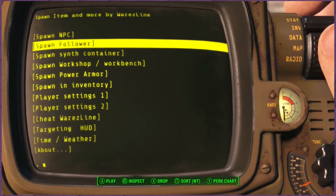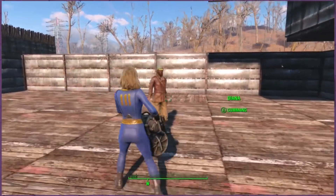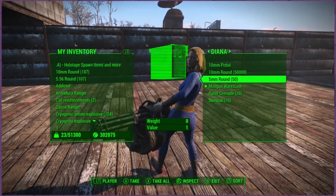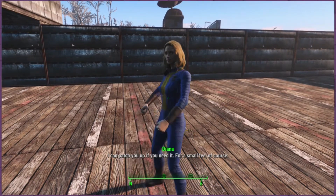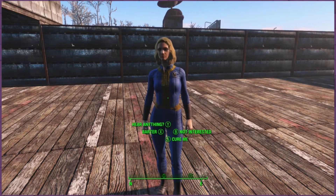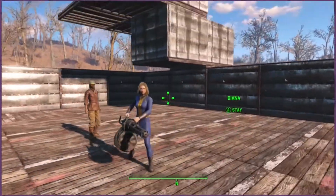Next up is spawn follower. Any of these followers here you can just pick one. You can trade with them like you normally would. They usually come pretty kitted out with a lot of stim packs and a lot of rounds for their weapons. Everybody seems to have this basic doctor's dialogue — everybody's a doctor. You can just interact with them that way.